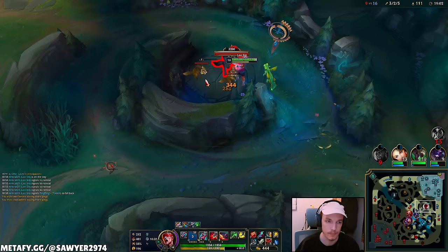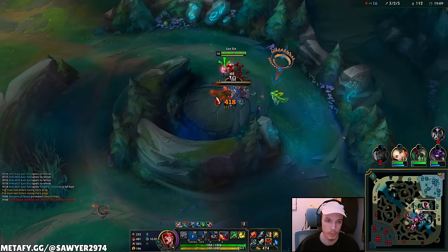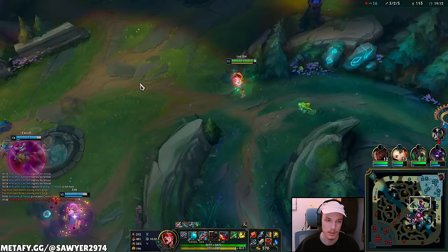We went the green smite so we have more HP in mid game. As you can see we're building pretty offensively but we still need to be able to take damage. We need to both deal and take damage — classic bruiser.